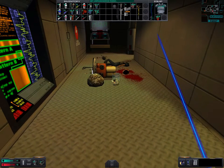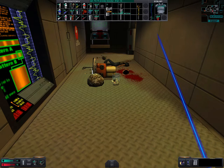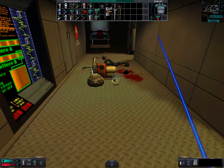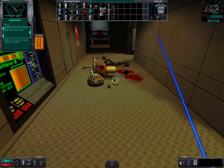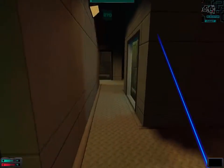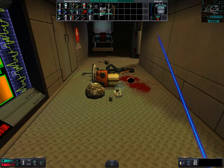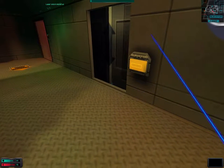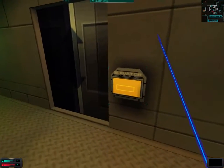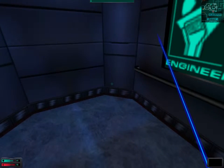Now we want to drop off all the items we don't need. There's no recharge station here, so we'll go with the laser pistol. We have the code for the armory section and therefore we want to go back to the second deck and enter that armory.